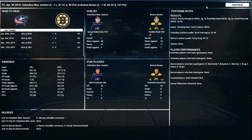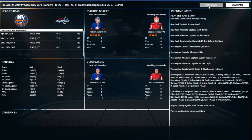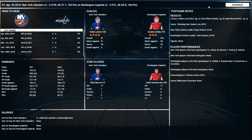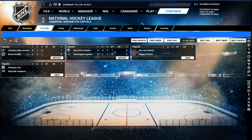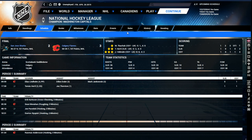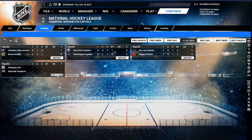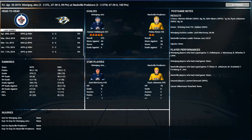Looking at goalies by save percentage: Hellebuck, after those first couple of rough games, turns out he's the hottest goalie in the league right now — .930 save percentage for the series. Round two game one: Columbus versus Bruins, easy five-one win for Boston, Patrice Bergeron with three points. Islanders surprise Washington with a three-two overtime win. San Jose and Calgary: the Flames come up with a three-two overtime win — still hope of a Canadian Cup champion. Winnipeg loses in overtime in game one to Nashville.